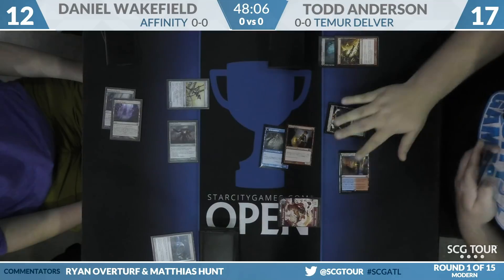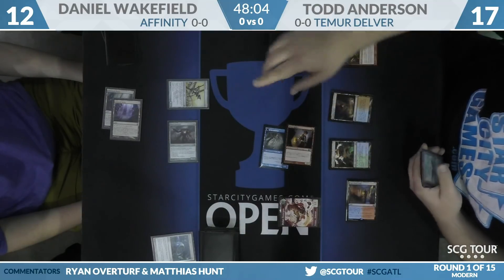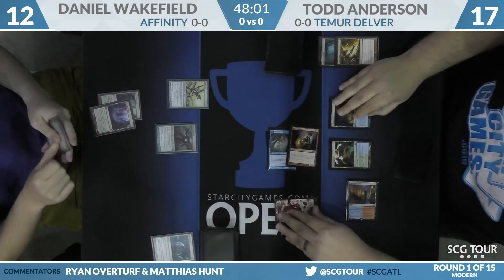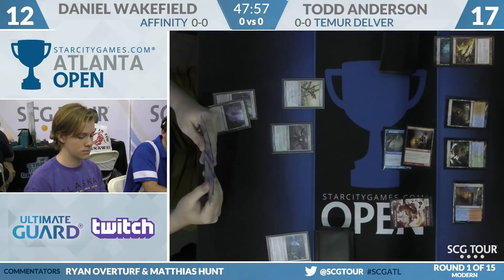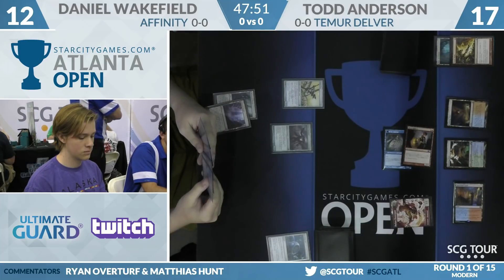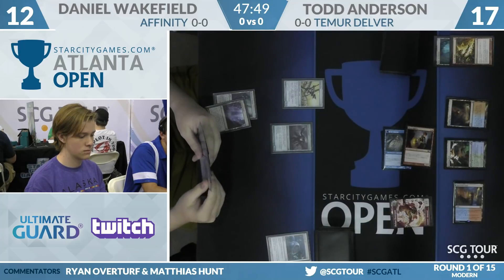Flooding out — imagine one of those cards is a Brainstorm here, this hand is incredible. He's still doing alright. We do know about the Cryptic Command, and I believe I spotted a Snapcaster Mage, so there's some play. He's got Daniel down to 12, maybe it doesn't matter. With Wakefield having no zero-mana creatures to this point, it's unlikely he generates too much value with the Overseer on this turn — he gets one activation.